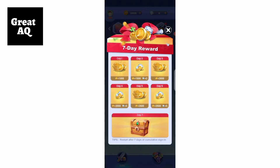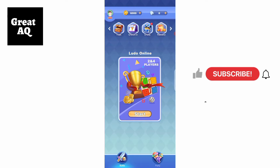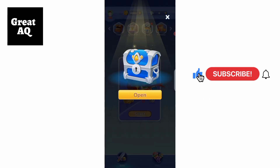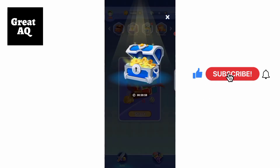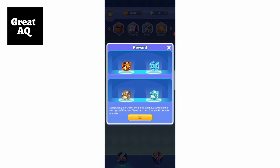You get seven-day rewards by just continuously logging into the game. As you can see, there are a few options above the game, like this chest — let's open it. I got some new coins, and these are some of the rewards that I'll get in the later stages as we keep on playing.